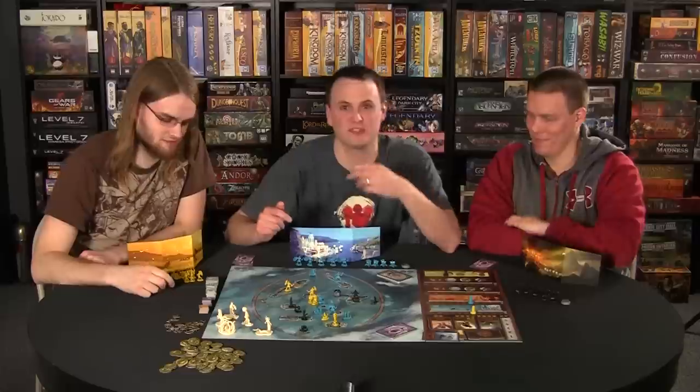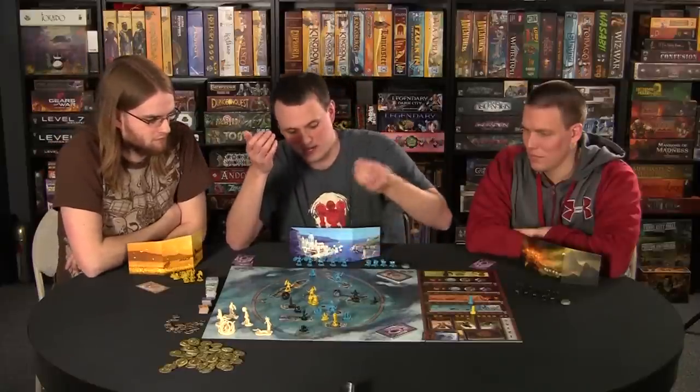This triggers combat. Each side takes a die, rolls it, and adds the result to the number of troops in the space — highest total wins the battle. I rolled a one with one ship for a total of two. Jeremy rolled a three with three ships for a total of six. I lose this battle, my ship is removed and returns to my supply. If I had more ships in that space I'd only lose one, and then battle would continue with each side having a chance to retreat between rounds.